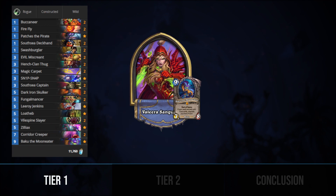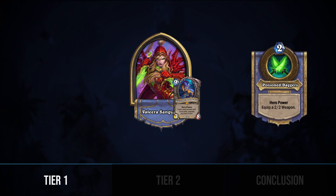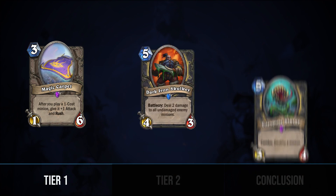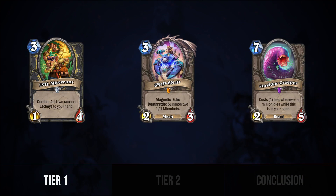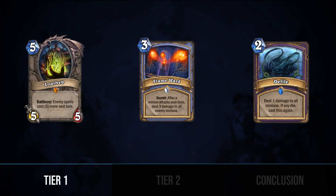First up is Odd Rogue, which is still going for the throat with its aggressive curve and board-dominating hero power. So far, Odd Rogue has not adopted any new cards from Saviors of Uldum, but the pirate package is still very strong for taking early control of the board, and Magic Carpet, Dark Iron Skulker, and Vile Spine Slayer give the rogue the tools to keep it. Thanks to Evil Miscreant, Snipsnap, and Corridor Creeper, the rogue is equipped to persist after waves of removal, and Leeroy remains as powerful as ever.